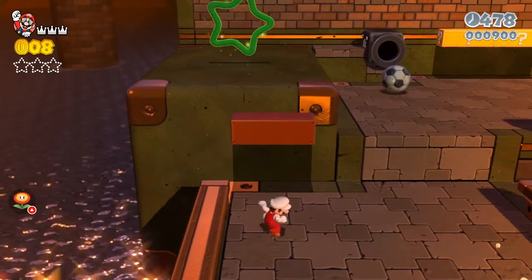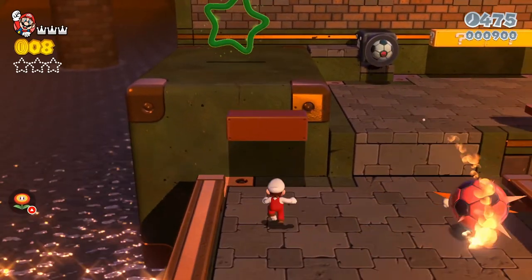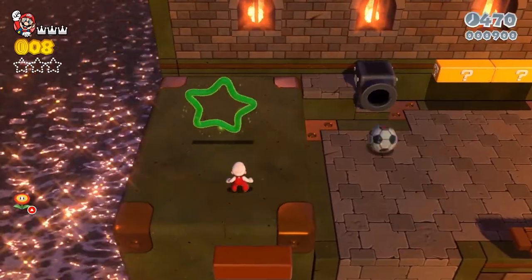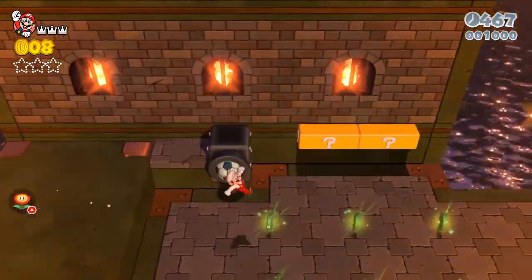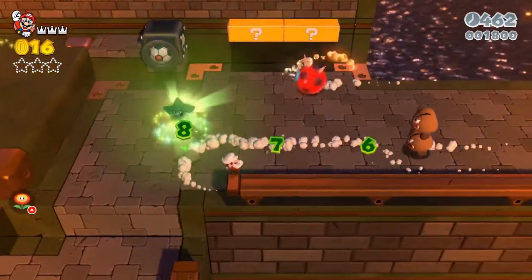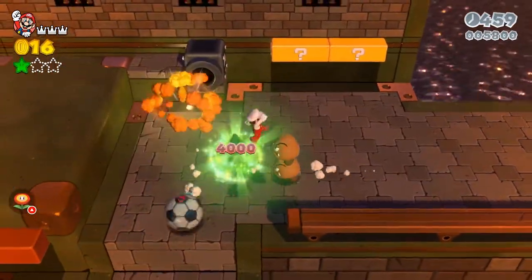There is a hidden block switch right here and that just gets you some coins. We're gonna see our first green star up here — what you want to do is grab this and then collect all these little mini green coins, and it will make a green star pop up right here.